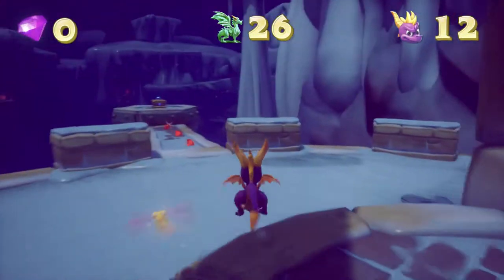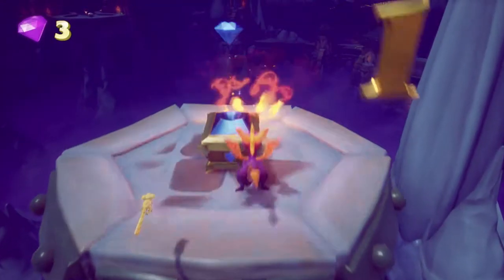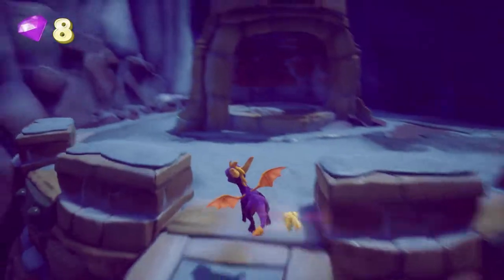Okay, here we are. As you can see, it's ice. Spyro gets a bit slippy on some of the ice so you've got to be a bit careful. Typical platform affair, pretty much what you would expect.